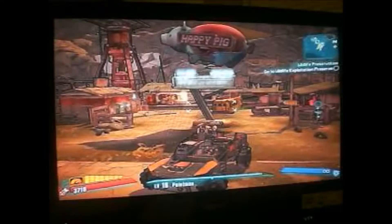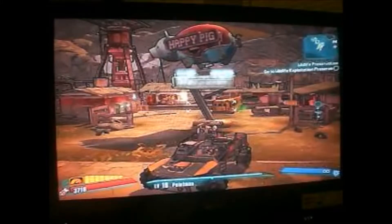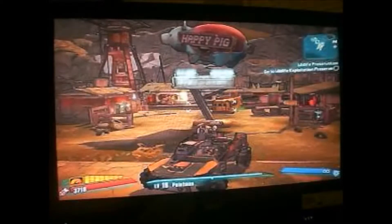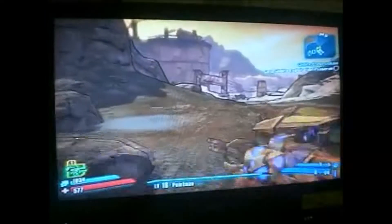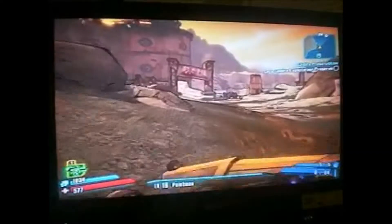Back to Borderlands 2. Right now we are in Three Horns Valley at the Happy Pig Motel — you'll spawn right here. I'll show you what you got to do first. You come over here and run all the way over here. A lot of people take the car but I find that walking is a little bit faster than actually getting in a car and going over here.